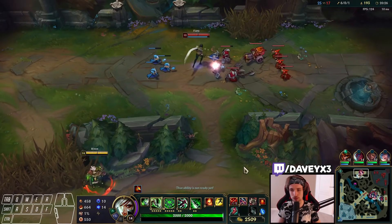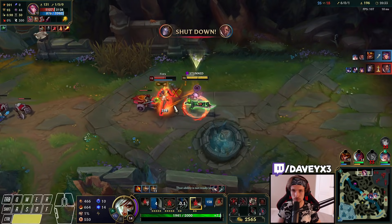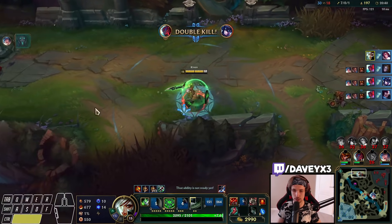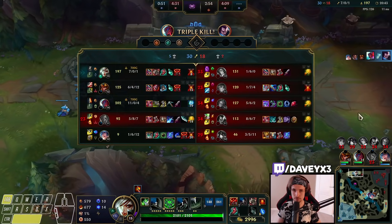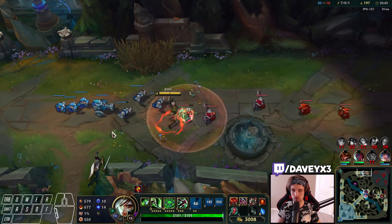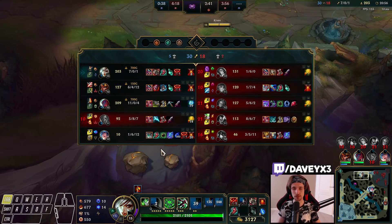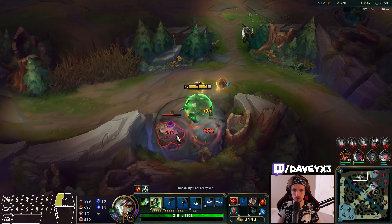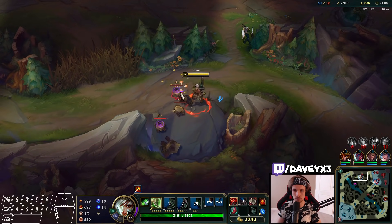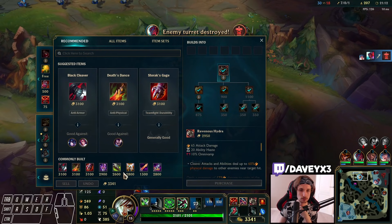Good luck trying to run. I got you. We can get this camp here. I was thinking about getting a Grudge. So let's go back to base once again. This time we're going to buy — maybe a Chainsword. That would also be fine. Stopwatch.